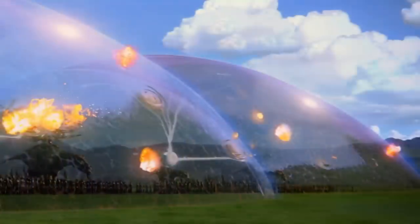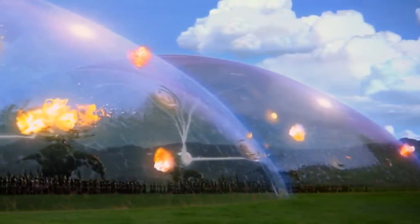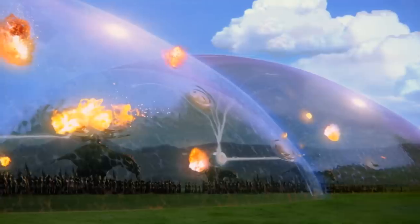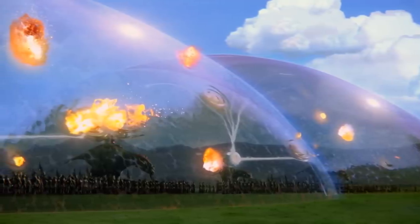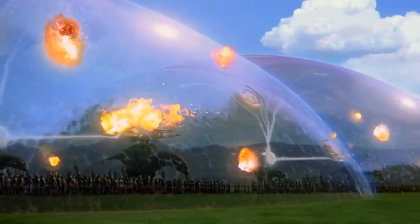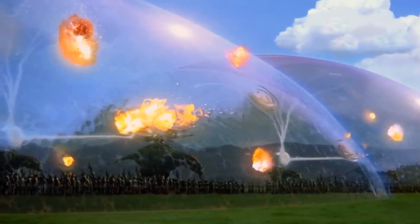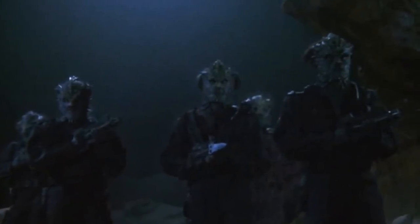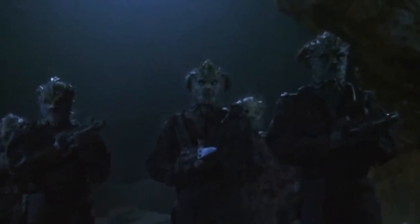Then you have localised shields or dome shields. These are literally energy shields that project over a city or a base. Sometimes they're not even a full dome — often enough they're just an umbrella, projected up into the atmosphere to prevent being shot at from space, but they are open to the rest of the planet. This means you can just slip troops underneath the shield, but that means the enemy has to get off their starship and come down to the planet and contend with potentially dampening fields and these other defences.